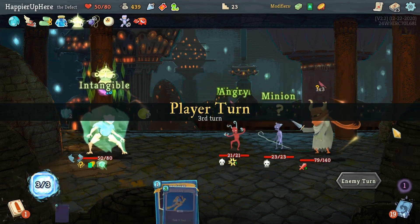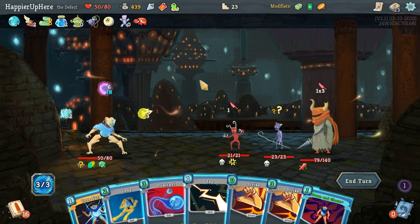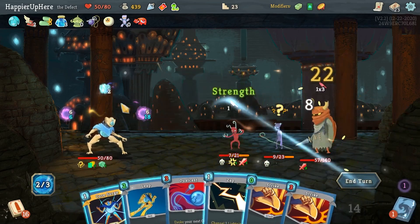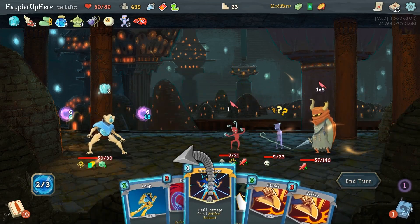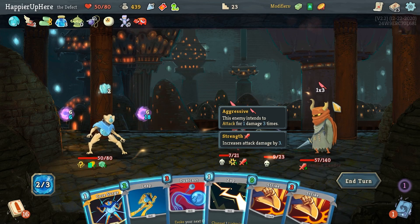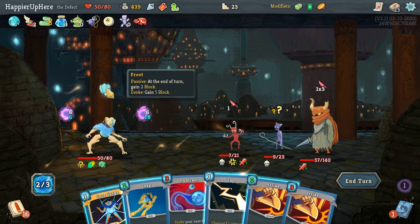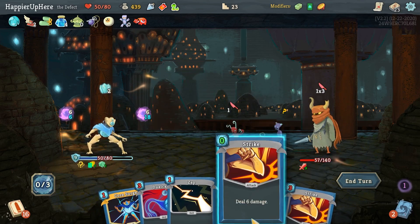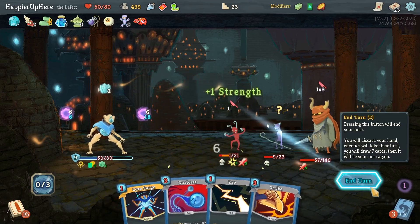If I get lucky with the attack pattern I should be fine — and I got lucky with the Incense Burner! Let's do Doom and Gloom again. Wait, I do still need some block — I'm getting four incoming and I only have two from the Frost orb. Let's do the Leap and then Strike.